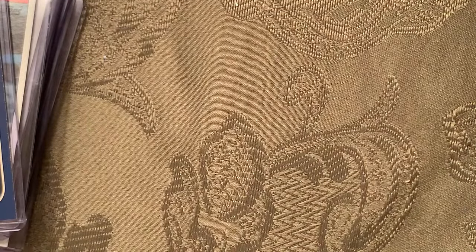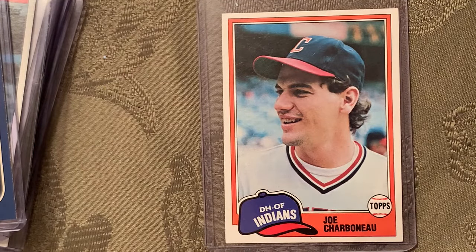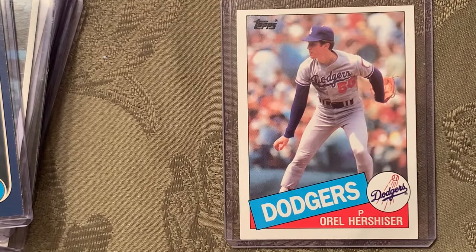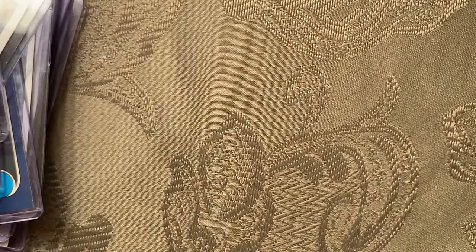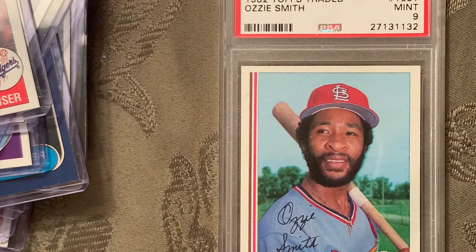At number 96 is Joe Charboneau, who was the Rookie of the Year — this is when rookie cards became a craze. That's card number 13 of the 1981 Topps set. At number 95 is the rookie card of Orel Hershiser, that's card number 493 of the 1985 Topps set. In 1982, Ozzie Smith — the Wizard of Oz — has his Topps Traded rookie card 109T, and that one's in a Mint 9.